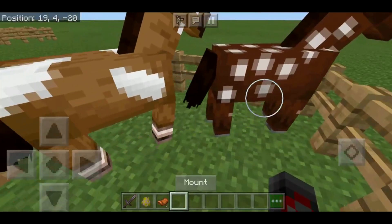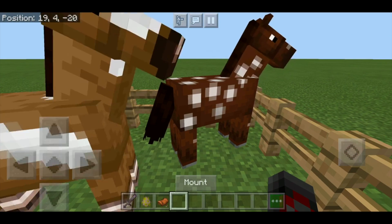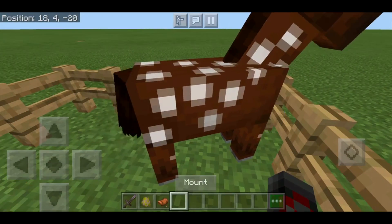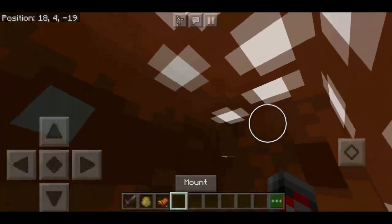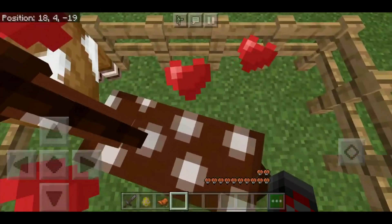One of the interesting things about horses — and you'll notice this with donkeys and mules too, which I'll cover in a future episode — is that they have a variable amount of health. You can see this one has around 12 hearts.